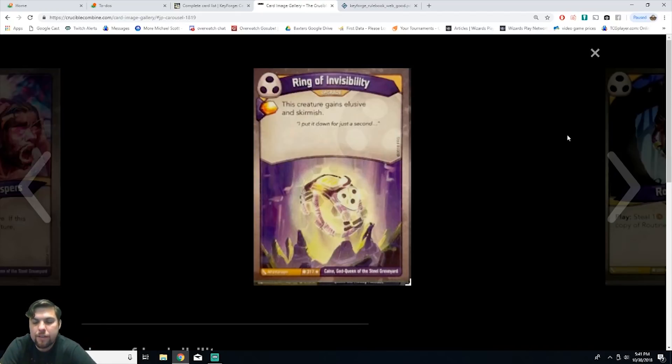Next we have Ring of Invisibility, an upgrade. This creature gains elusive and skirmish. You get an amber for it. It's a rare. Giving a creature both elusive and skirmish is just overpowered — especially if it's a powerful rare creature. There are so many things you could do with Ring of Invisibility. I think this is a broken card.